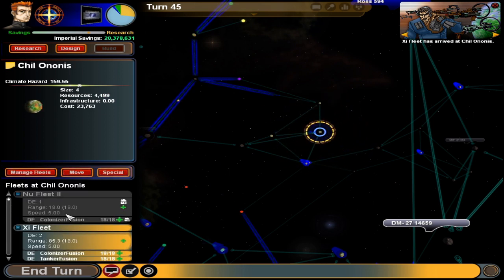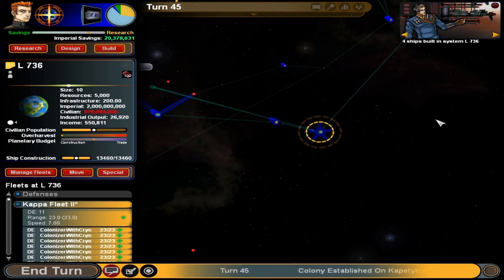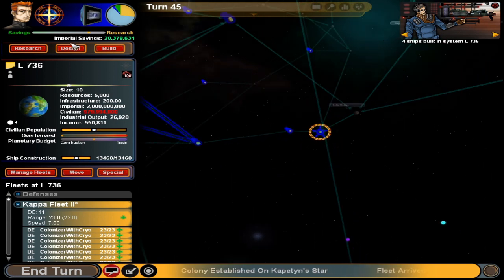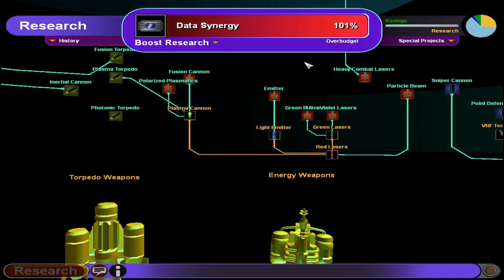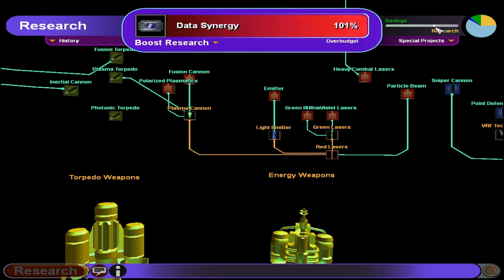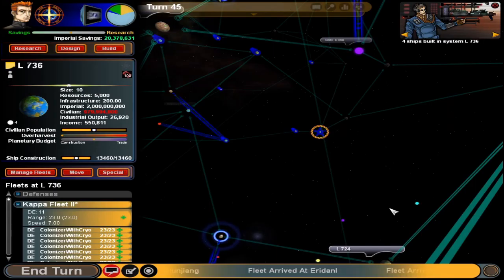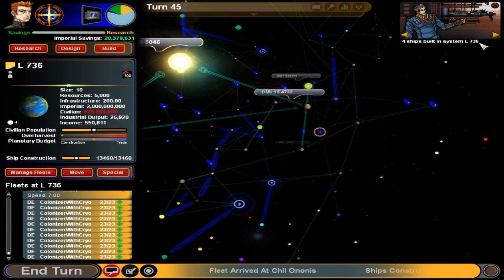You guys move to this one — that one has the lower climate hazard so it'll be able to be colonized faster. Colonizing just takes one turn, but faster in terms of getting it done rather than just being annoying. Over budget? Almost time. It's gonna be finished when it finishes. These could start heading out, but I want to make sure we have way more stuff with us anyway.